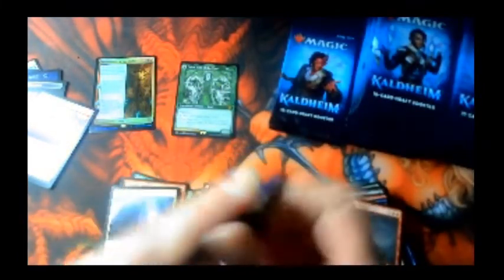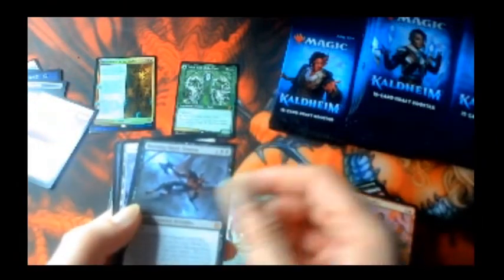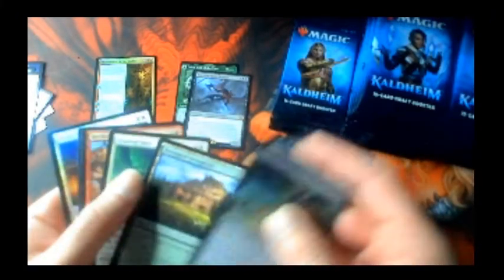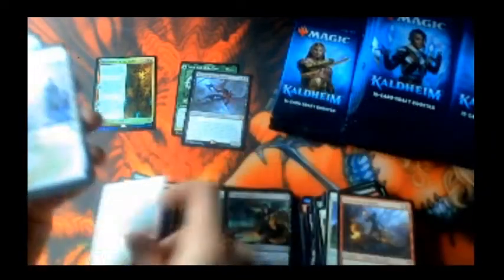Ask and you shall receive — that's the showcase, the full art version, I believe. One, two, three — Burning Rune Demon, that's another mythic. Two mythics in a row! Got a foil back here — Reckless Crew — and a foil common.